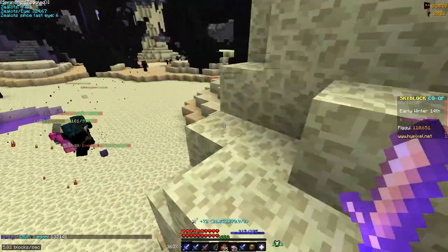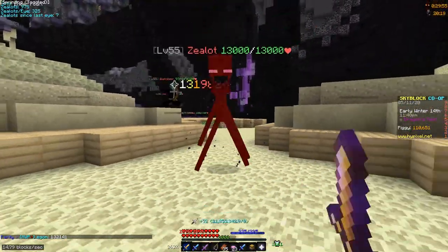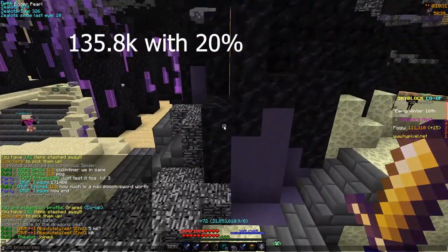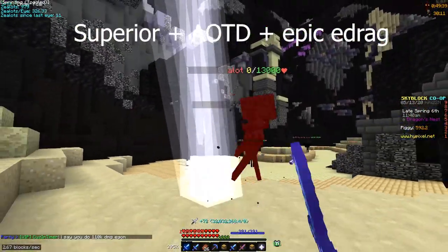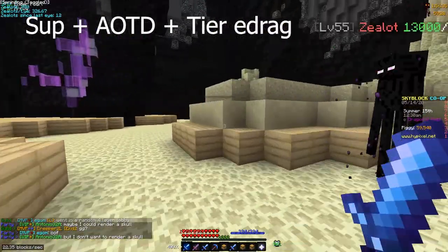I just dealt 132,000 damage to a Zealot, which is not bad at all. Another hit shows 113,190. Moving over I'm dealing 154,000 and 124,000 damage. Now I'm going to try killing a Zealot.